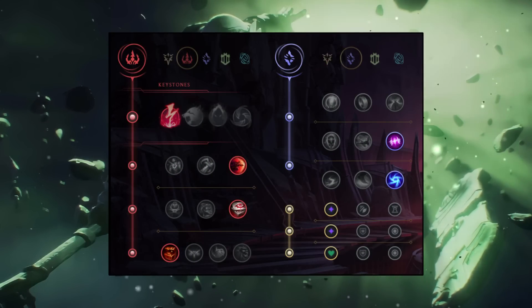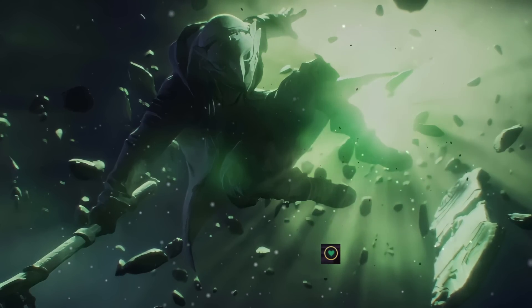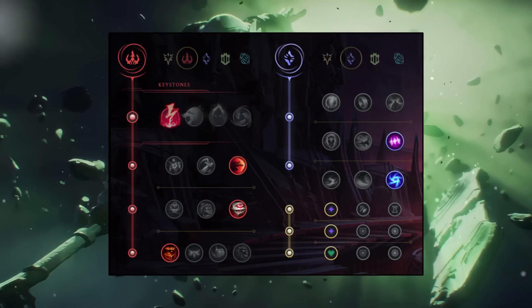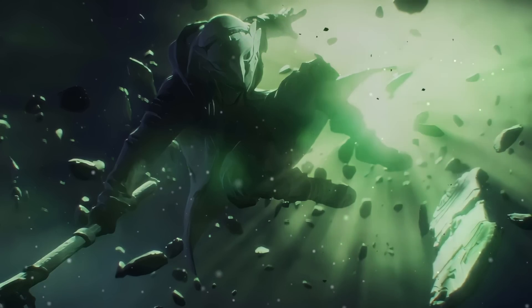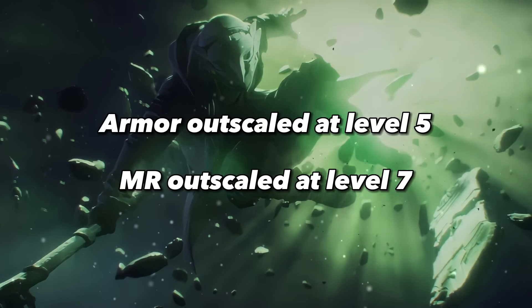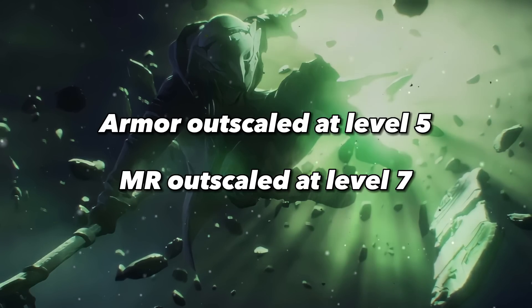Another optimization in this build is taking scaling health over flat armor or MR. The health outscales the other two runes massively, so unless you're playing versus a full AD or AP team, you should always take the health. The armor rune gets outscaled at level 5 and MR at level 7. In the current jungle meta, the armor is also not important to stay healthy in the jungle, so there is really no reason to take it.